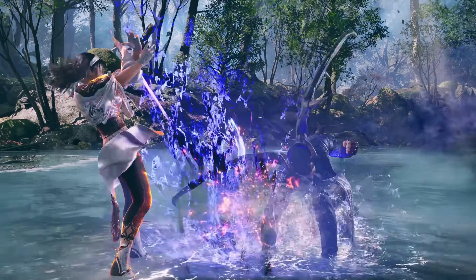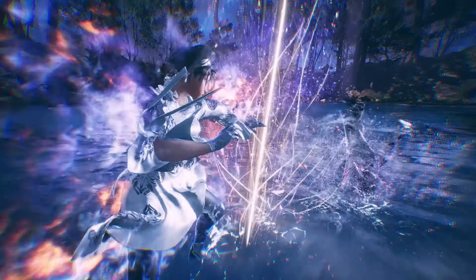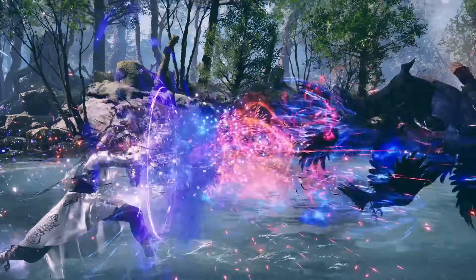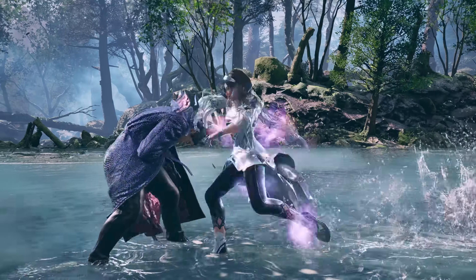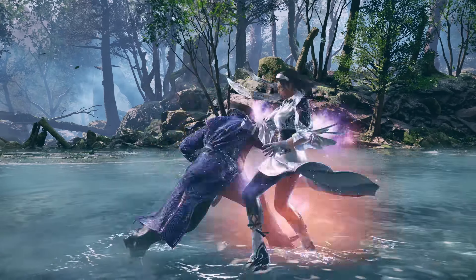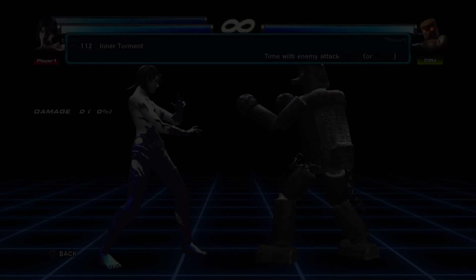Jun's Forward 2 has been replaced. Instead, it is now a Forward 2-1, causing a Pillar of Light and also acting as a Heat Engager, which seems to guarantee Heat Smash, summoning a Murder of Crows to attack Kazuya. Kazuya's 1-plus-2 is punished by Jun's 1-plus-2, which is now a Heat Engager. Jun then follows up with a new Homing Mid, presumably Down Forward 3.